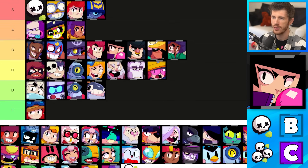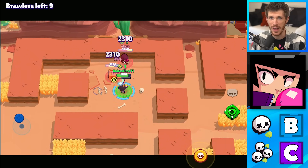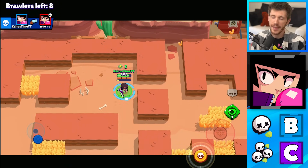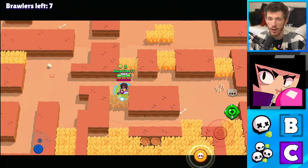BB goes in the B tier for Solo Showdown and she goes in the C tier for Duos. She's kind of similar to Frank since she has a good amount of health and a short range, but also a fair amount of speed with the right star power. That helps her dodge attacks and get close to enemies. Good at surviving, not the best at killing, but it works.